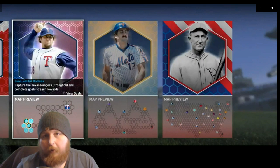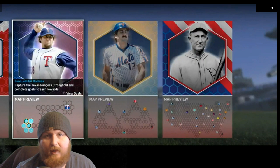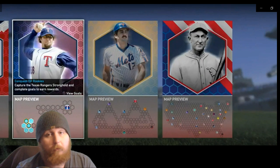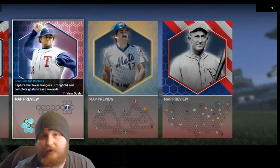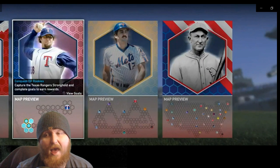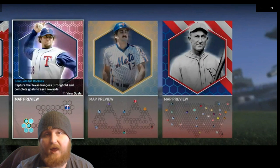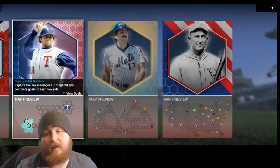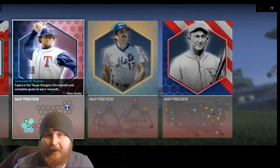Next up, let's talk about Conquest. Conquest is a lot different this year — as you can see behind me, there are a lot of different maps they've created to give you variety. I'm not the biggest fan of it, but maybe with this change it'll have more strategy involved and become cooler to me. It's hard to tell exactly what all Conquest is going to apply to this year, but it seems like it's going to apply to Team Affinity, the XP Reward Path, different featured programs like first inning and second inning stuff. If you want to quickly get a lot of programs done, you're going to be in Conquest a lot.